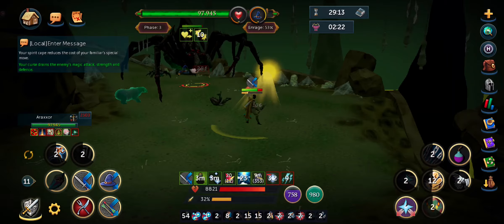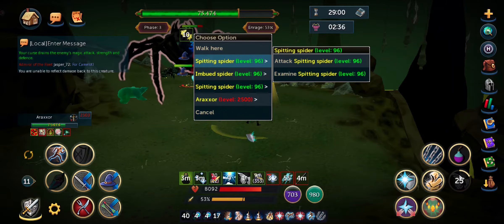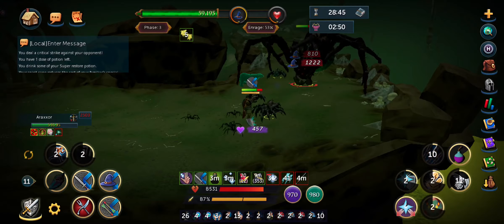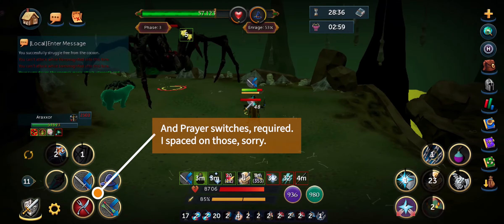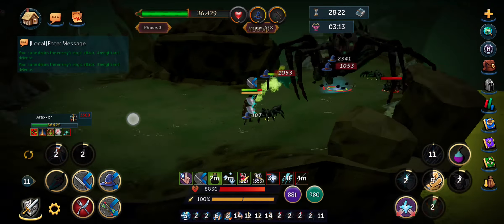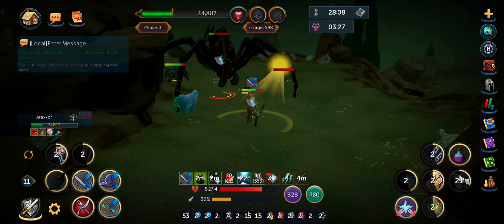As far as abilities go, this is one area of concern for bossing on mobile. You have these ten ability bubbles that pop up instead of your three or four ability bars you might be used to having. With Araxor, I found that it's actually plenty. I'm a pretty minimalist ability user, but there's plenty of space for Anticipate, Freedom, Surge if you really need it, and Essence of Finality. Anticipate and Freedom are the two main ones you need with Araxor - you're free to have whatever you want in the remaining eight bubbles. It's not like Arch-Glacor where there are so many varying mechanics that you need various abilities at your disposal. Ten ability bubbles might not be enough to ability-manage the way you want on desktop, but it's really not a concern for Araxor. My kill times are actually about the same on desktop versus mobile at this point, without very much practice.